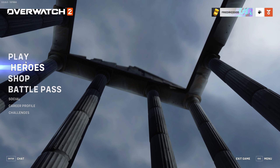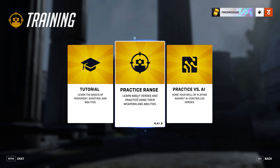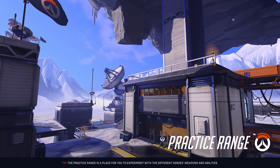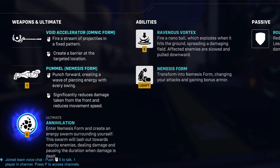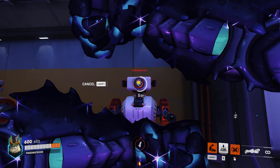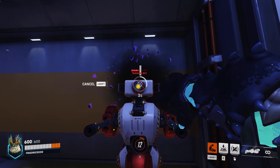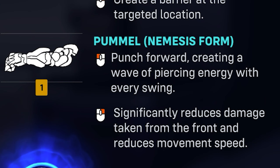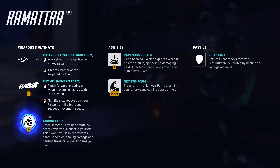I have no clue about Ramattra at all, so let's hop into a practice range before we go into an unranked match to try this guy out. There is so much to — oh my god. So it's a block, and then you can punch him in the face. Punch forward, creating a wave of piercing energy. So I heard it can go through shields or something like that — I think that's probably what that is, it can pierce through. And then the right click is the block.